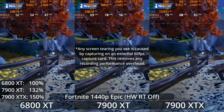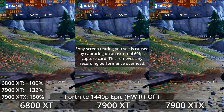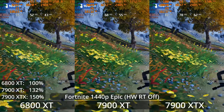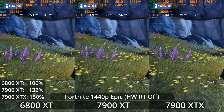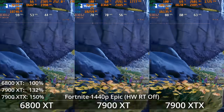Let's just hop straight into the benchmarks today. We're seeing the 6800 XT, the 7900 XT, and the 7900 XTX, currently looking at Unreal Engine 5.1 with new features like Lumen and Nanite. Some of you are asking why we're testing Fortnite — this is the only game with Unreal Engine 5.1 that is fully released.